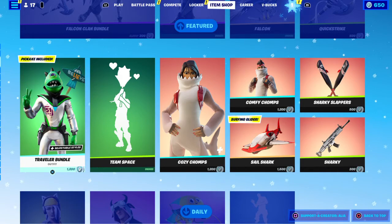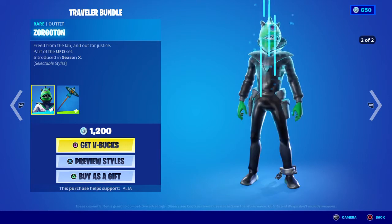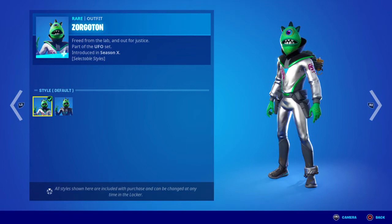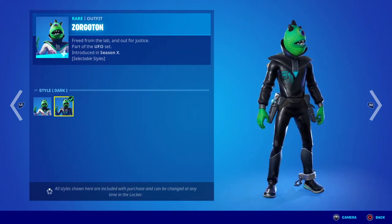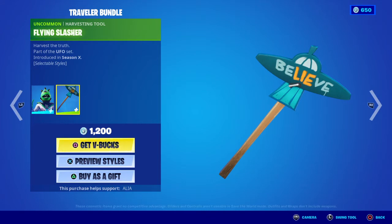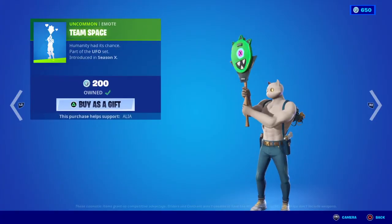Moving on to the second half of the feature store, starting us off we have the Traveler's Bundle - Zorgotan, freed from the lab and out for justice. Part of the UFO set, first introduced in OG season X. Two selectable styles: the default and then the dark version, which is pretty damn cool. He's got Area 51 tagged on him, which is pretty funny, and you can see he's got shackles on his left leg. Moving on to the second item, we have the Flying Saucer harvesting tool - Harvest the Truth. Then we have the emote that goes with the bundle - the alien emote, space humanity had its chance. Love it.